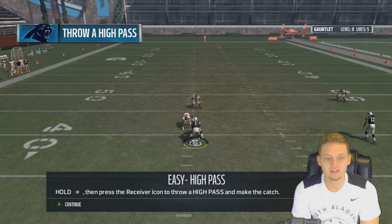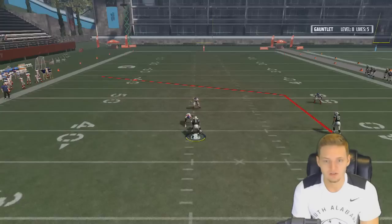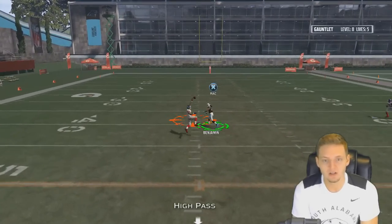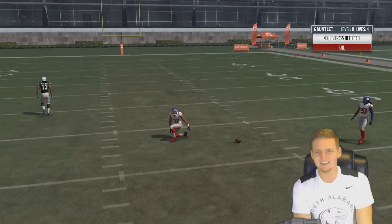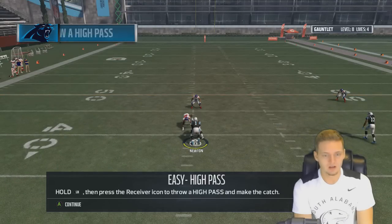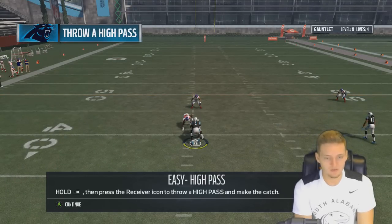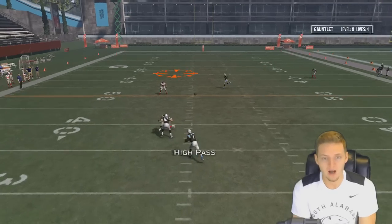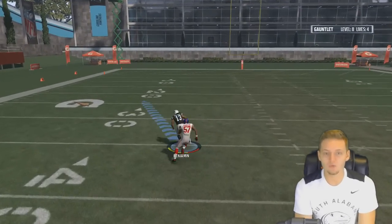Hold LB, then press the receiver icon to throw a high pass and make the catch. No high pass detected — I pressed LB, bro. Trying again... holding LB... there we go. Don't know what happened before. So we're down to four lives.